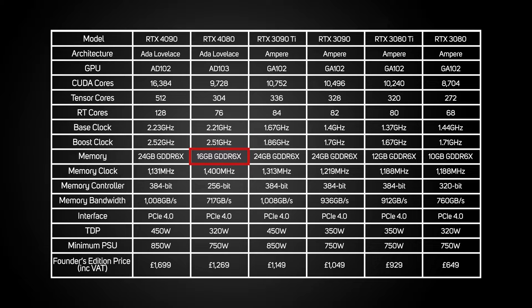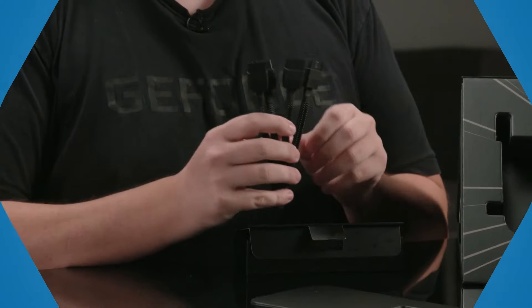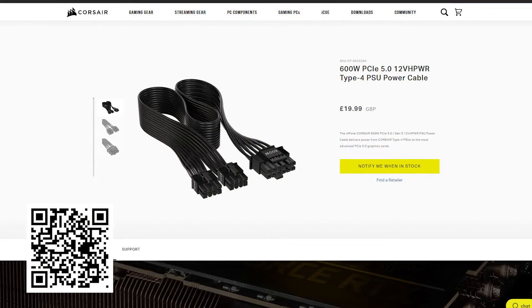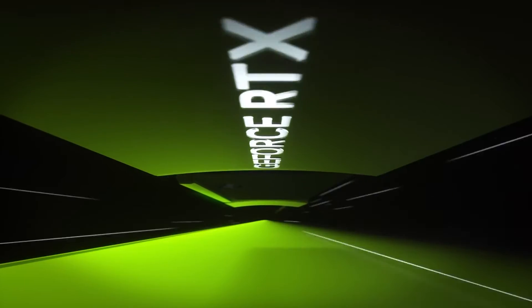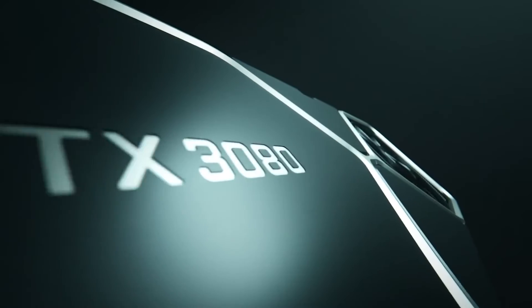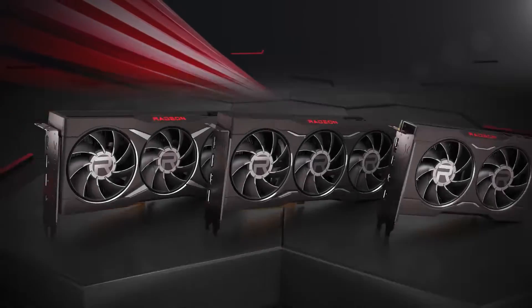It's also got less memory, being equipped with 16 gigabytes of GDDR6X. These spec reductions mean the 4080 is priced at £1,269 versus £1,699 for the 4090, so it's certainly a lot more affordable. In terms of power, the 4080 requires at least a 750 watt PSU, either via three traditional 8-pin PCIe cables or a single new 16-pin PCIe 5 cable. We put the 4080 through its paces up against the 4090, plus predecessors from the 30 series and the nearest equivalent AMD Radeon RX 6000 series GPUs.